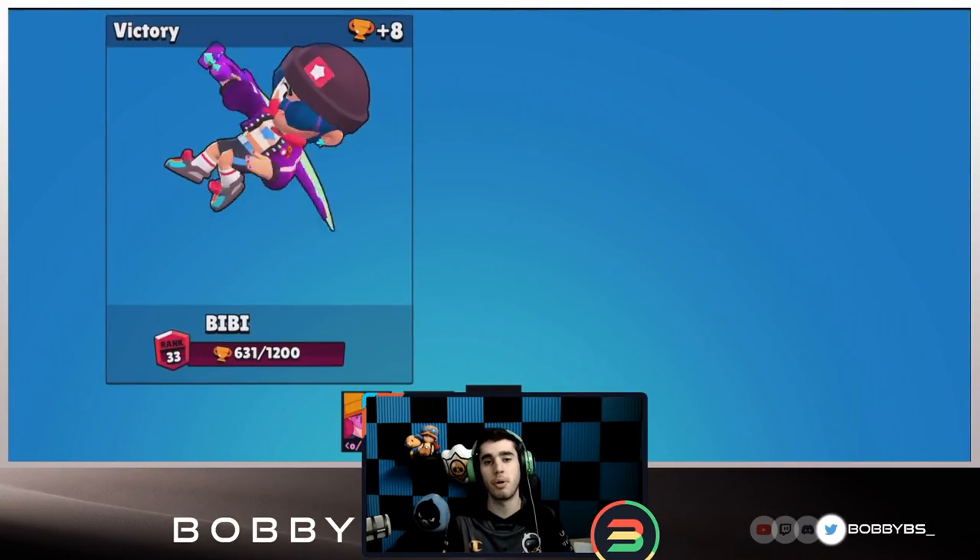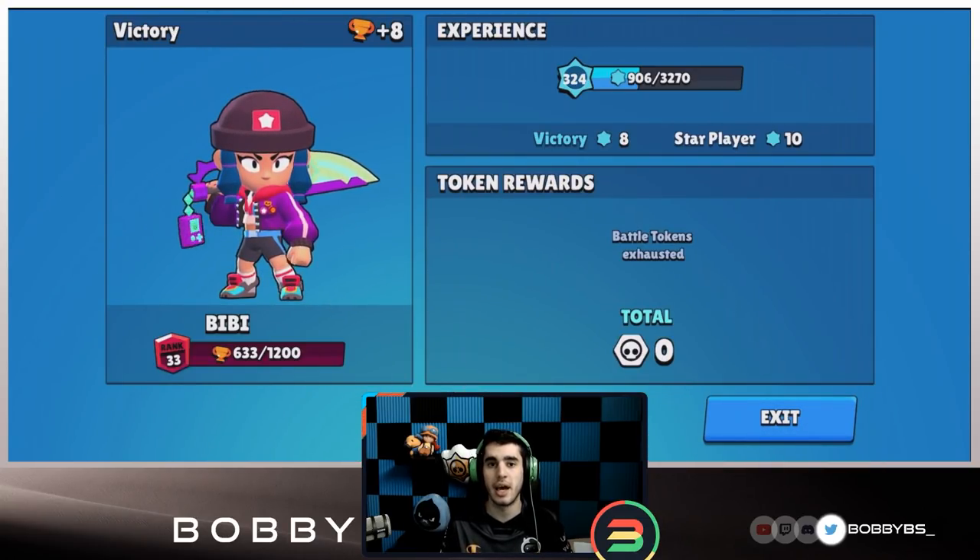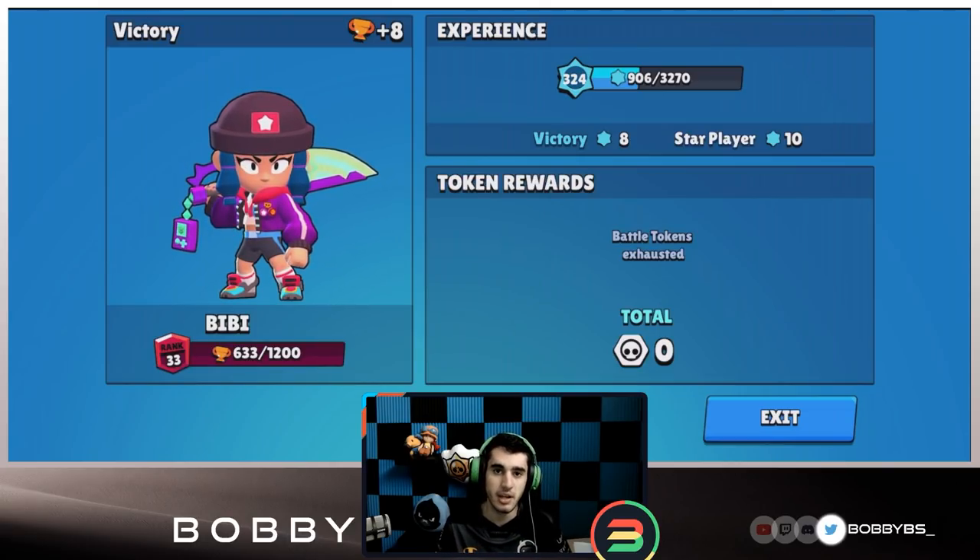If I were to make recommendations, I would say put Poco with two tanks. If you're going to use the other brawlers, use like a Tara and EMS and then a tank or something. You don't really want to use a Poco with a Tara or a Poco with an EMS because you don't really get the greatest value out of it.